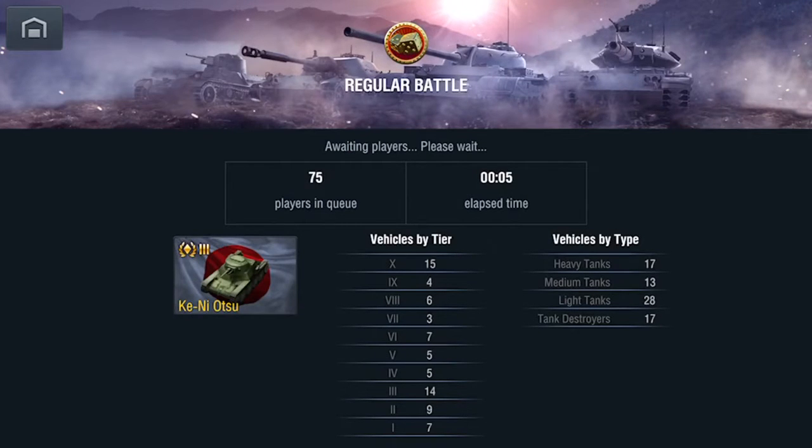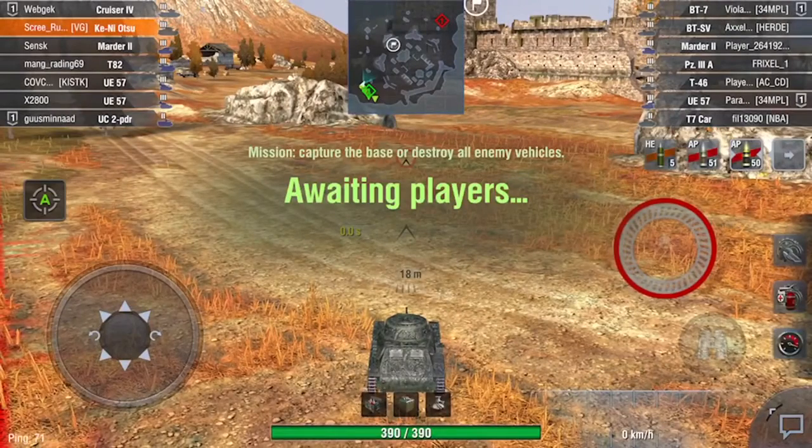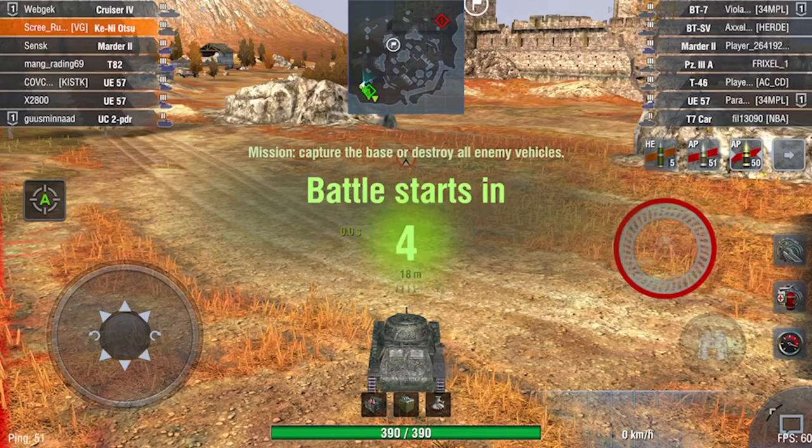This is just a constant recording, so I'm not patching anything together here - you can just see game after game what it's actually like. So here we are coming into Fort Despair. I always have my standard tactic on this map in Kenny, which is to go straight to the cap circle because we've got the nice ridge to fire over down towards red spawn and that camping corner.